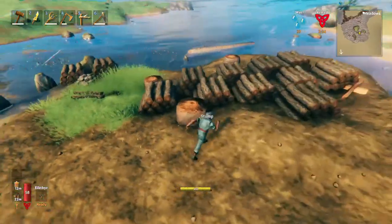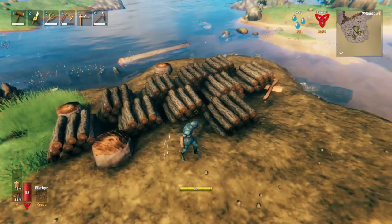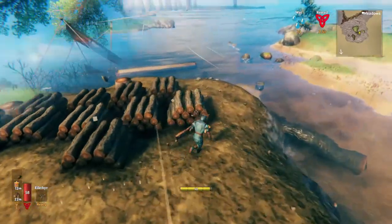Now we've processed the island and we've got around 10 stacks of wood — so that's about 500, which is enough for me.